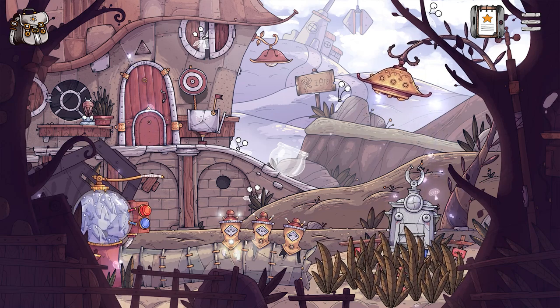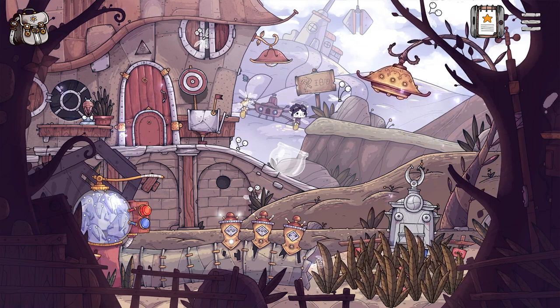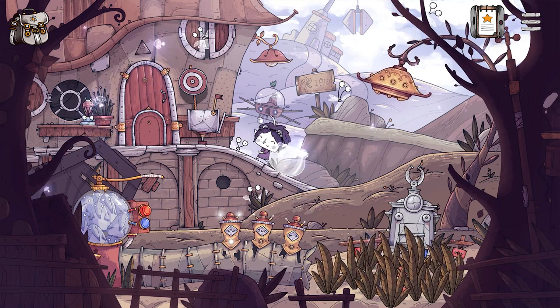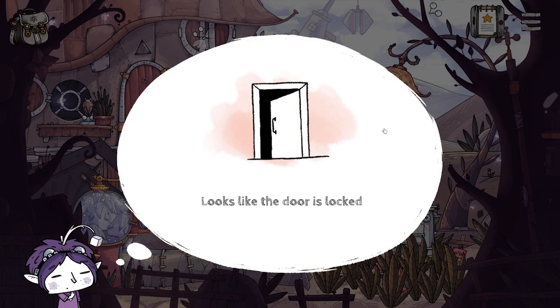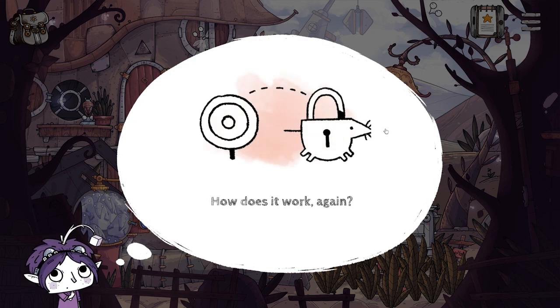This scenario takes place early in the game, as the girl travels to find her friend and one-time carer, Junkle. However, as she arrives at his home on the Junkfish planet, she finds that the front door has been shut out by something called a mole lock. Let's take a look around this area outside of Junkle's house and see if we can find a way to unlock it.